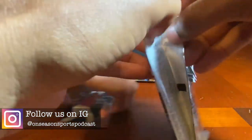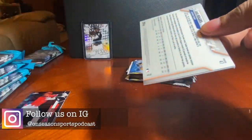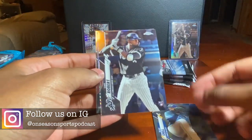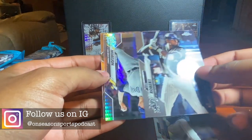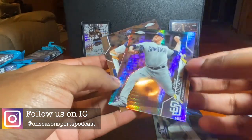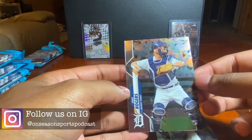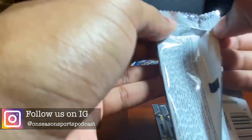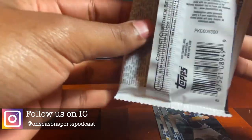Pack two — I have another stack of five hangers and one blaster so we'll have two separate videos of this. We got Blake Snell — yes sir, there he is boys! Adrian Morejon prism rookie refractor, and Jake Rogers — right on cue, second pack, exactly what I wanted. Let's see if we can get a couple more, we've got plenty of packs open.